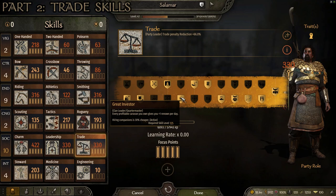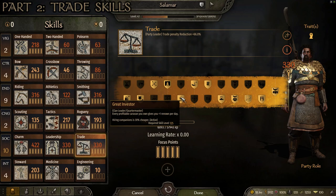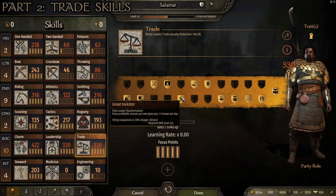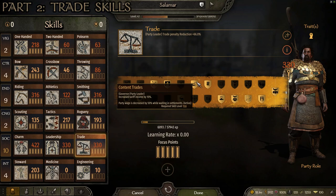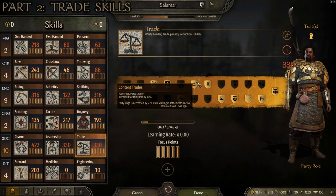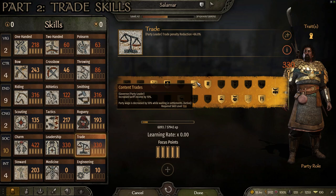At level 125 I go with Great Investor — every profitable caravan you own gives you plus renown per day, and hiring companions is 30% cheaper. This is great early game because it helps you gain renown, and you should be able to set up profitable caravans pretty easily. It also makes companions cheaper to hire for running caravans. For level 150, I go with Content Trades: increased tariff income by 10% and party wages decreased by 50% while waiting in settlements. That is a huge skill — I always go with it no matter what style I'm playing, because I spend a lot of time waiting in settlements late game, and that 10% tariff increase is obviously great.